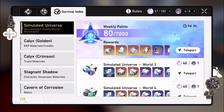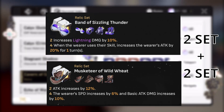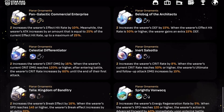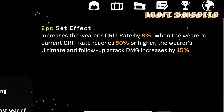For relics, you can go for Sizzling Thunder, Musketeers, or a 2+2 combination of both sets. For Planar Ornaments, Inert Salsotto is the best option as it increases crit rate, and with over 50% crit rate it also boosts ultimate damage and follow-up attack damage. Celestial Differentiator and Space Sealing Station are good alternatives.